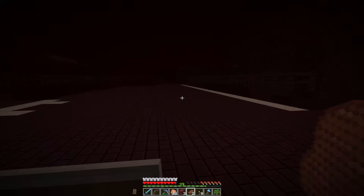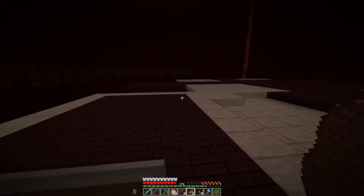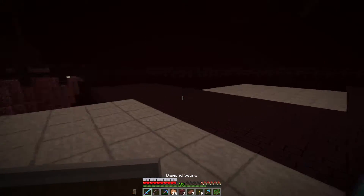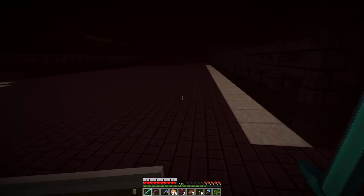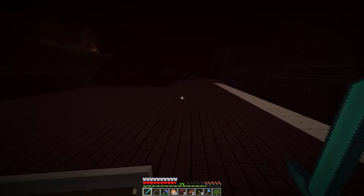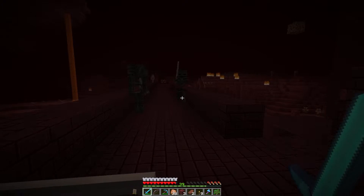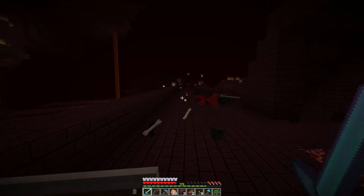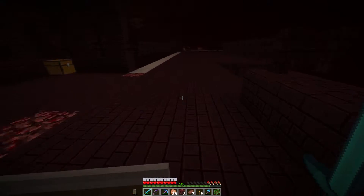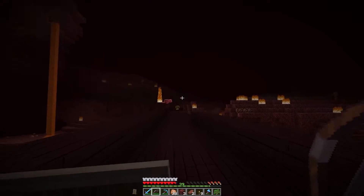Hey guys, this is episode number six. We're starting in the nether — our friend Ninja Spider created this wither farm skeleton head farming platform so we can walk away and get these things to spawn. I walked away and two spawned over here. Did we just get two heads? No wait, just one — one of the withers picked up the head of the other one, and when I killed it, it dropped it.